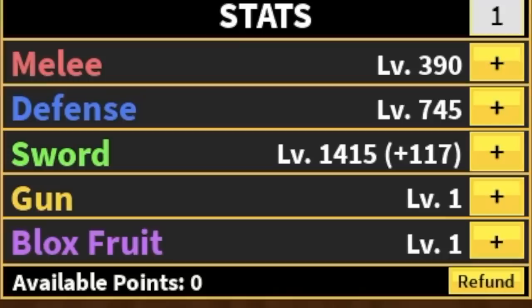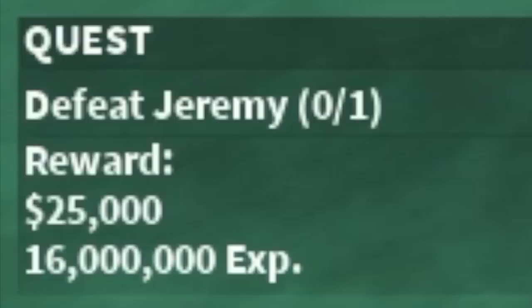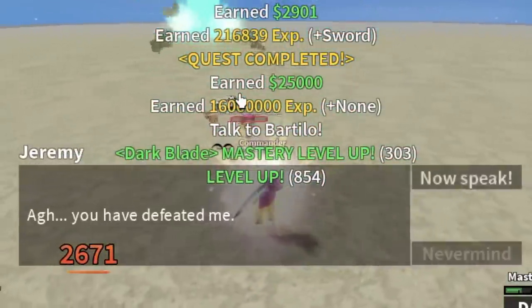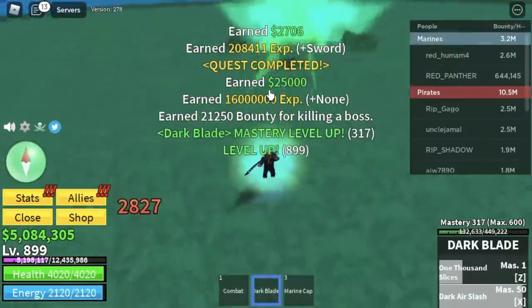Stats check: melee 390, defense 745, sword 1415. Next up is Jeremy. Grind here until you reach level 900. But if it's kinda hard, go back to the swan pirates.